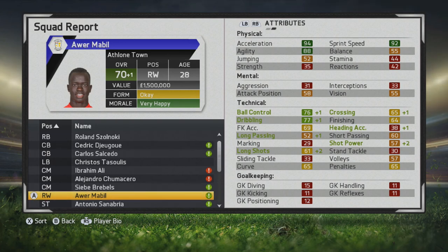Ball control and dribbling continue to improve, and at the age of 28 this is where he would cap out. He really turns into a solid winger — definitely will cause a lot of problems with his pace. At the end of his career he's solid as far as ball control and dribbling go, and coupling that with his 4-star skill moves makes him a very good super sub.